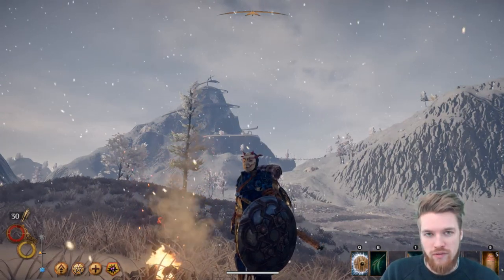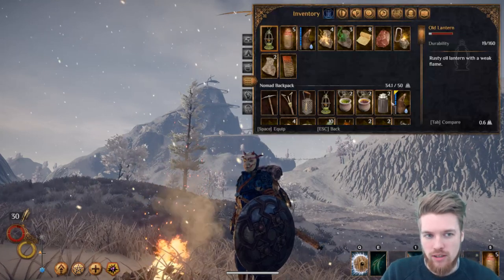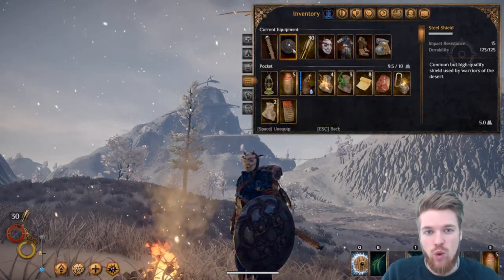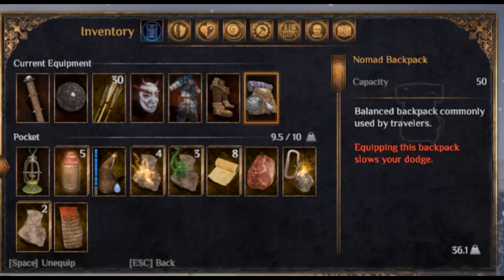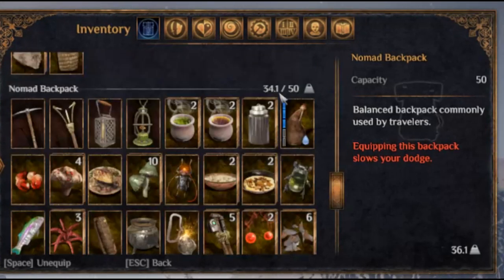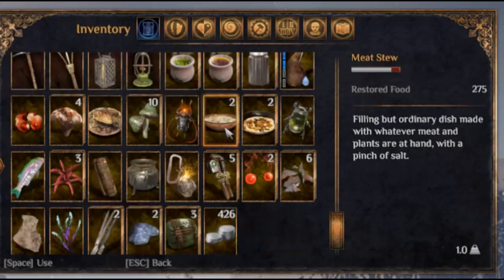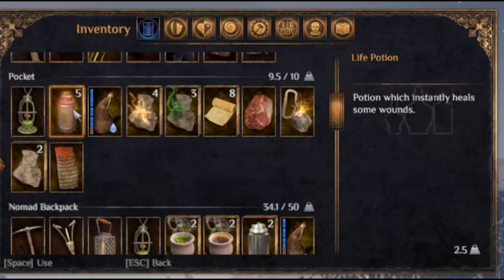If you guys haven't already watched my video on getting started in Outward, I suggest watching that before this. On this adventure, I'd recommend having some decent weaponry and armour with you and also a decent backpack. You can, depending on your character level, bring a bedroll so you can actually sleep within these caverns. The most important thing is to bring some tea to recover your stamina and also lots of food to recover your health, and if you know how to craft them, some life potions.